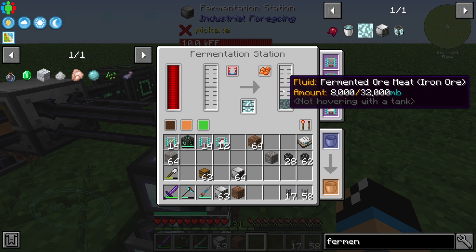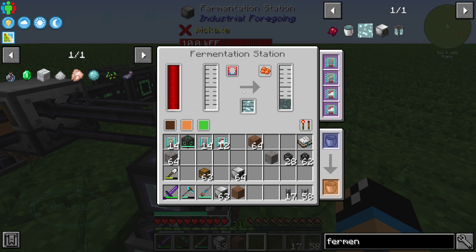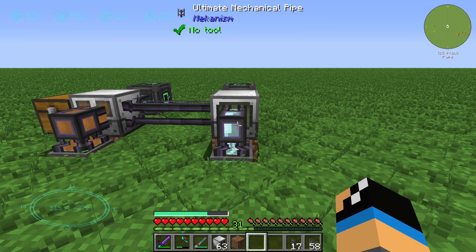After waiting just one second we can see that we have created 8000 milli-buckets of fermented ore meat. You can also do it with pink slime, for example, which gives a multiplier of four. That's all for the fermentation station — thanks for watching and bye!